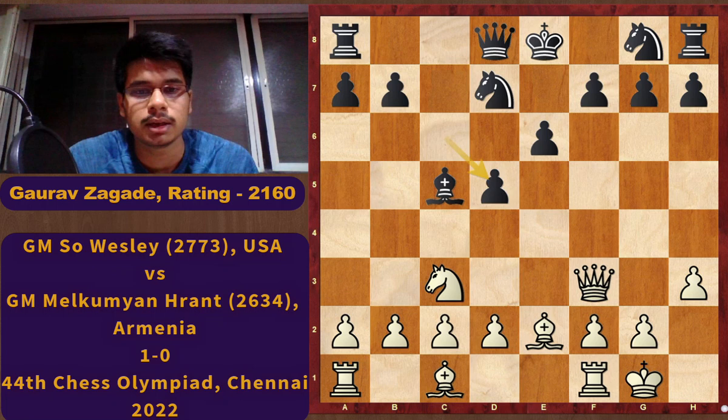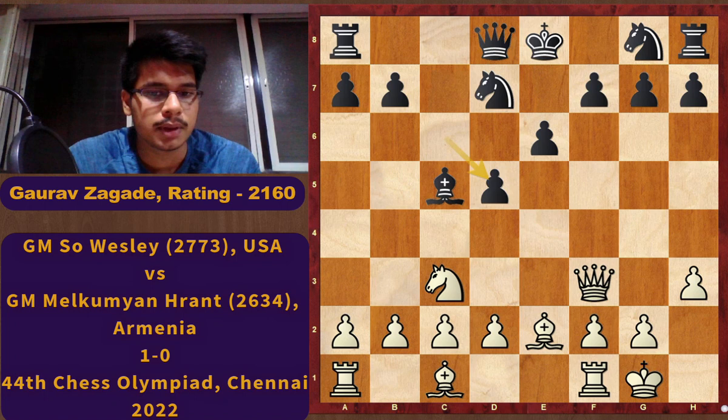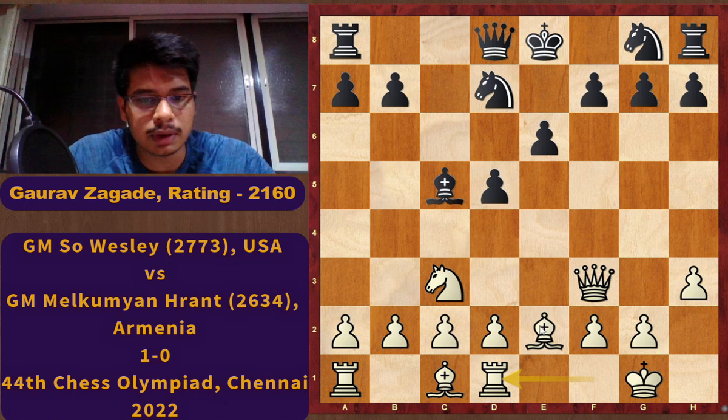Now how to continue with White — you can pause the video and try to find a continuation. At this position it is very important to get the move d4 on the board, otherwise the bishop on c5 will be very strong on the diagonal. Directly d4 is not possible as it is a free pawn. That's why So prepares it with the move Rd1. This is a very nice move and now d4 is on the way.